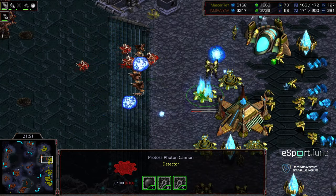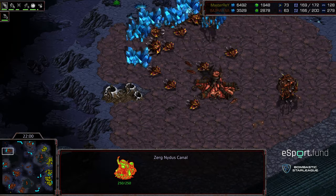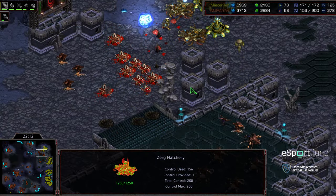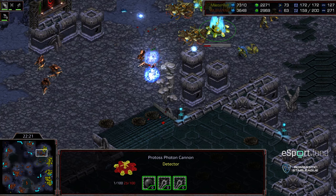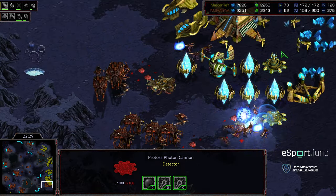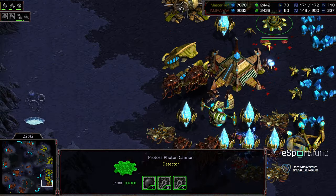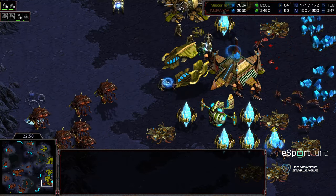Master Ray needs to bust out, get additional bases, and maybe get some drops to even things up. Hydras poking at the front, eating a psi storm, taking down a cannon — but cleaned up summarily. The one o'clock base has a Nydus Canal functioning. The upper left hand base is functioning. Jiraiya testing the corner lines with lurkers and hydralisks. Unfortunately that's a great location for psi storm. The cannon on low ground hits with the observer. Hydras pushing in and wiping that out — but meanwhile a counter-drop in the main, wiping out cannons again, getting on the nexus.